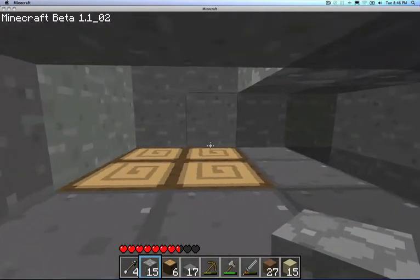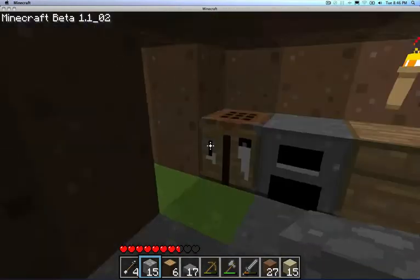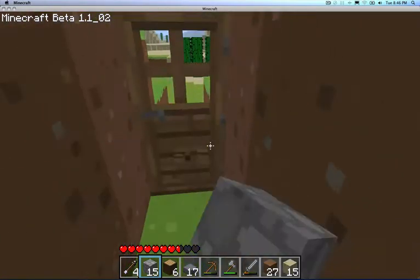That's the fireplace. And you light it. Those burn forever and it makes a lot of light. It's really cool. I like it. I made a door, as you can see. And I'll show you how to build a door.